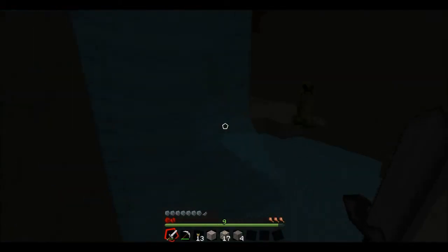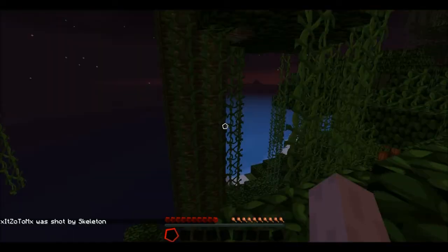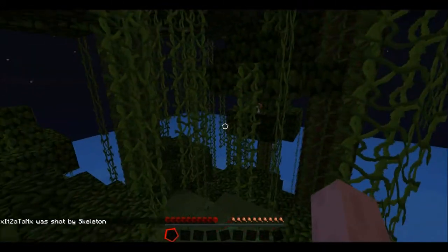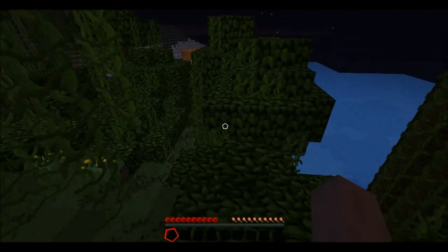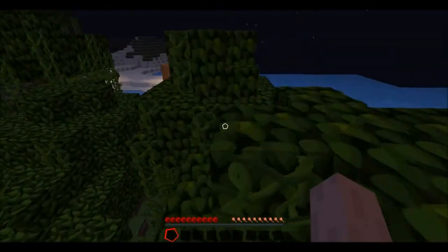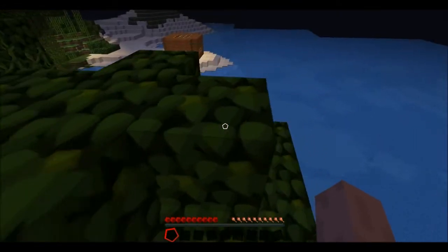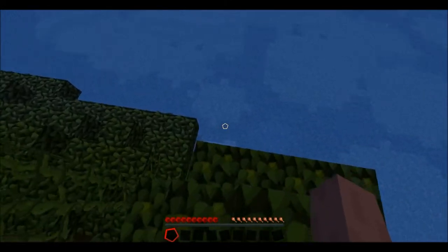I know for a fact it's not possible in real life. I just realised I probably should have killed the skeleton first because they're really accurate and I'm going to die. Oh crap — died again. Well, this is looking good really. I mean, if I'm dying against a single skeleton and a creeper, how exactly am I supposed to beat the Ender Dragon?